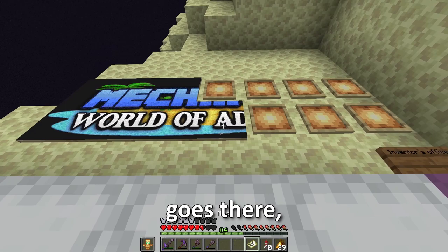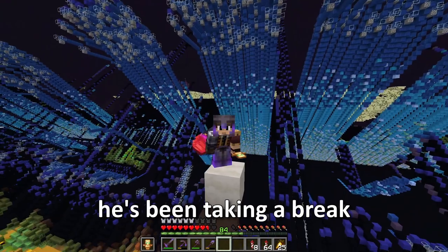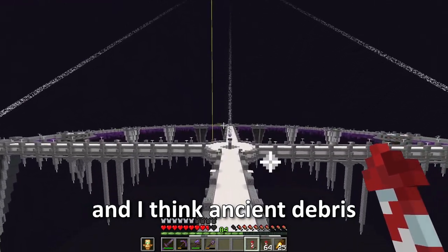This map goes there, and this one goes up there. You can start to see what it's going to say. But since TK died, he's been taking a break from Minecraft. So because of all the work he's been putting into this project, I want to get him a present for when he comes back. And I think ancient debris would do nicely.